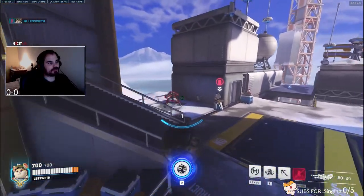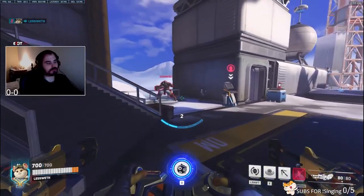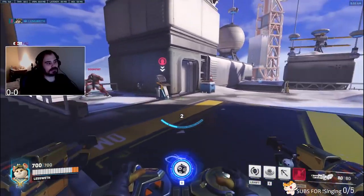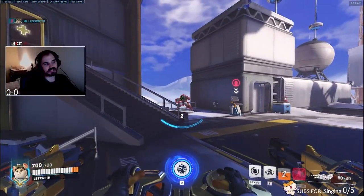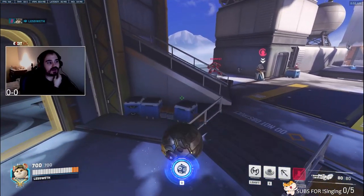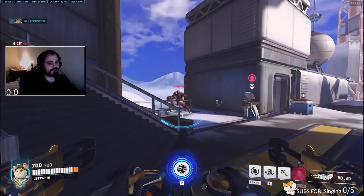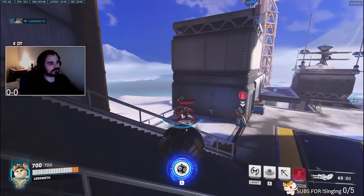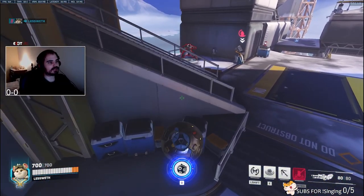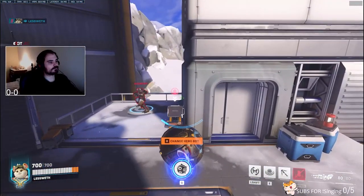Doomfist is really weak right now, but I do believe that Doomfist counters Ball too, because he has the punch, he has the slow, and he can stop your fireball. Against Doom, same as D.Va — you don't want to get too close, you want to poke him from far away. If he's together with all the team, sure, go in and slam. But if he's split, you don't want to engage on him. Doomfist absolutely counters Ball — he can boop you off the map, he can slow you down, stop the fireball. A good Doomfist can stop Ball so bad. If you want to engage on your team, make sure he doesn't know where you're coming from, because if you go through main he just punches you and stops your rollout.